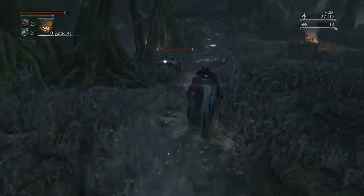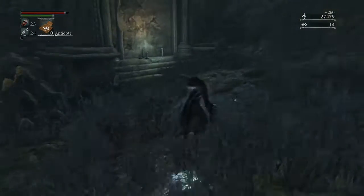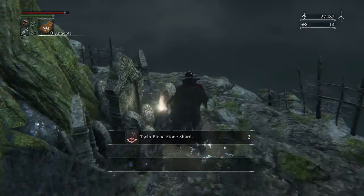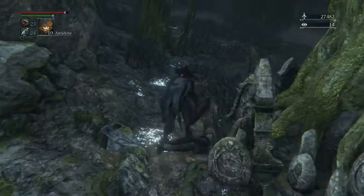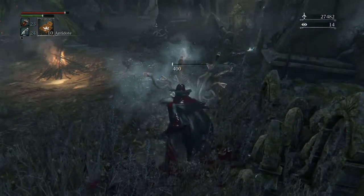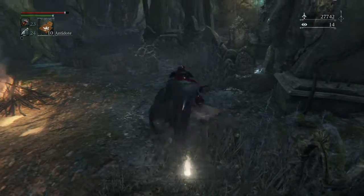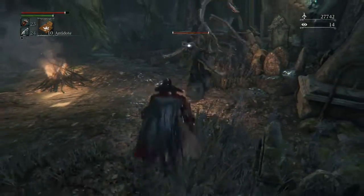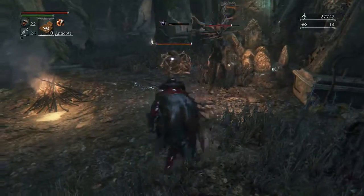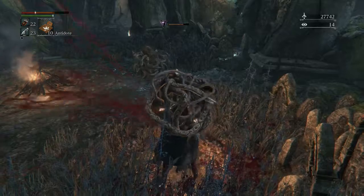With a faster weapon like the Saw Cleaver, Saw Spear, or even the Tonitrus — as long as you have a reasonably fast weapon — you can beat these little collections of snakes without having to worry about them hitting you.